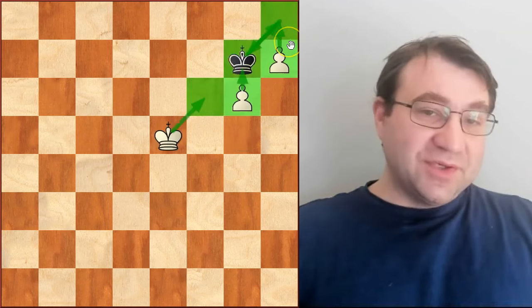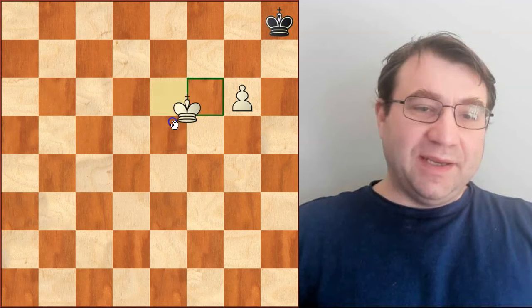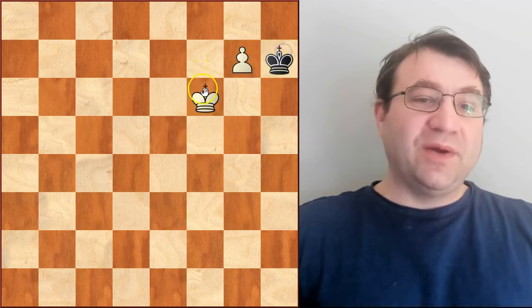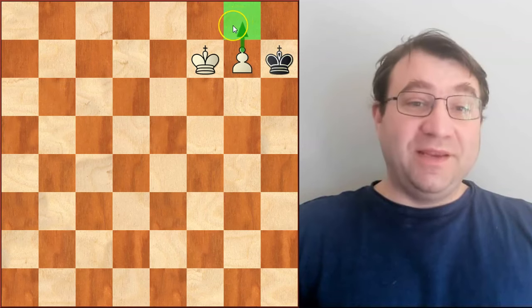So going back to this initial starting position, the only way that you can win the game is to sacrifice your h-pawn, and then when the king captures, you bring your king in, and when the king goes to g8, you play g7 — that is actually the sixth rank rule. The black king is forced to give way. We bring our king up and we're going to queen on the very next move with an easy win.